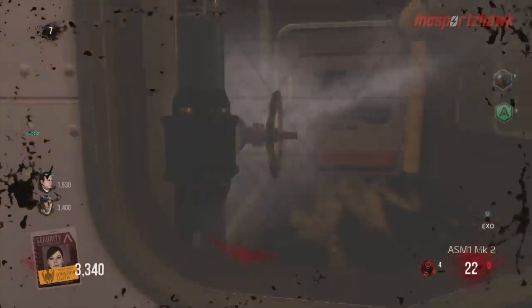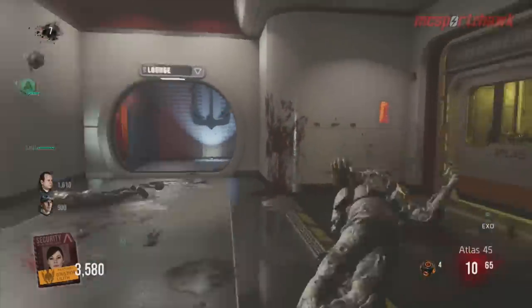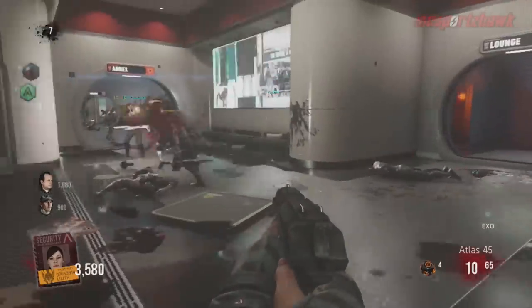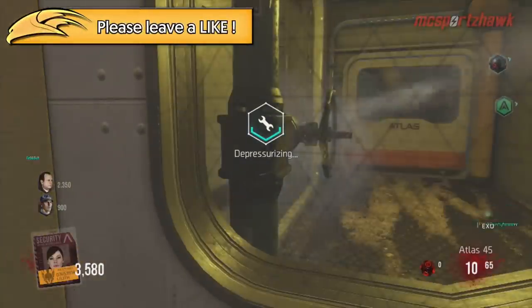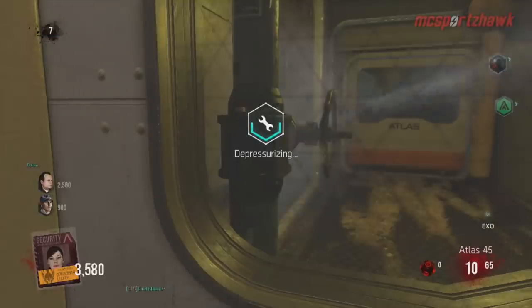Once you're done getting all those valves turned, as you saw in step one, you're gonna come over here to the lounge area where the airlock is intact, and you want to go ahead and depressurize that by clicking X on it. Before you do that, you're gonna want to go to the terminal in that area we unlocked in step one. If you don't know how that works, go to my channel, type in 'step one Easter egg Descent' and you'll find it.